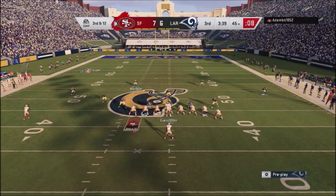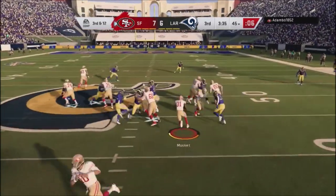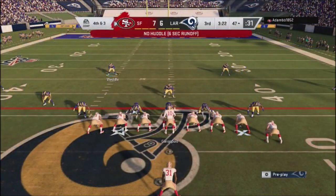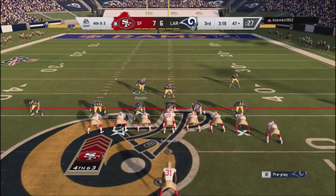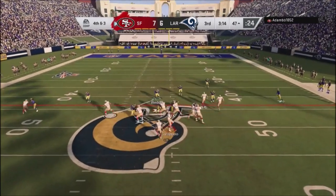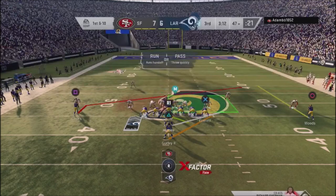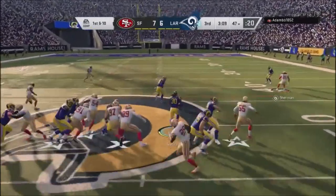This guy was so committed to the run — he would just keep running. I'd be anticipating him to pass but he wouldn't. I'm in the dime defense, which is terrible for this set — I jumped in because it was a second-and-long situation and figured he'd pass. He got himself fourth and short in a running set. I get a great animation, knock the ball out, and he actually throws into the seam — I get a really good result.